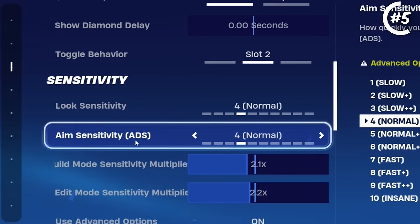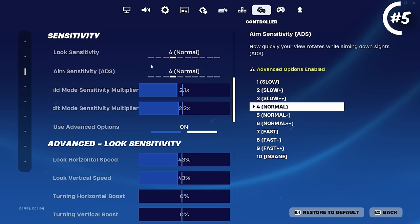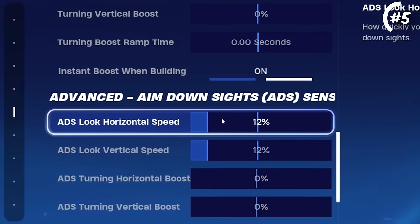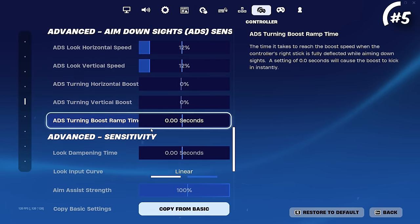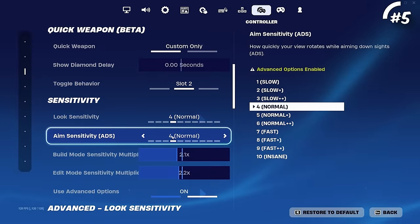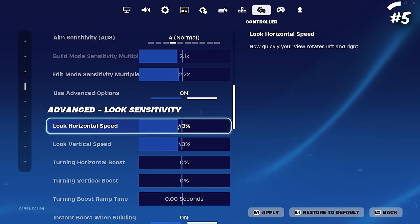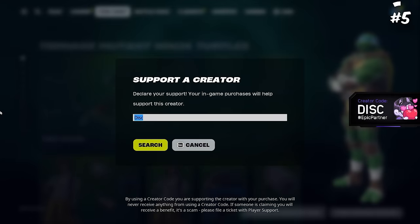Here are my current settings: I play on 4-4 look and ADS sensitivity. Most controller pros like myself, FaZeway, and Reet play anywhere from 3 to 6. For building and edit mode it's 2.1 by 2.2. The look horizontal and vertical speed are both 43. I don't use boost at all. My aiming sensitivity — which has gotten me accused of using aimbot on TikTok — is 12-12. I play on linear and 5-5 deadzone, with claw grip. Once you find a sensitivity that feels right, I highly recommend you hardly ever change it — I've been on essentially the same settings for four years.